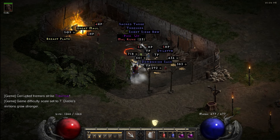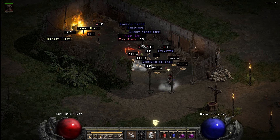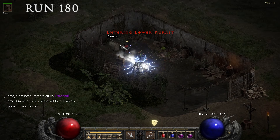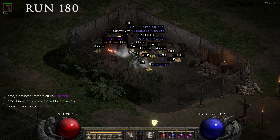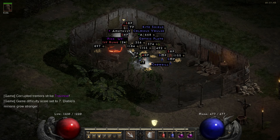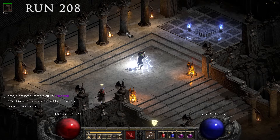The first rune drop of this video came in at run 105 and it was a Mal rune. Then 75 runs later, a very nice rune dropped out of one of the super chests — this time it was a Sol rune.